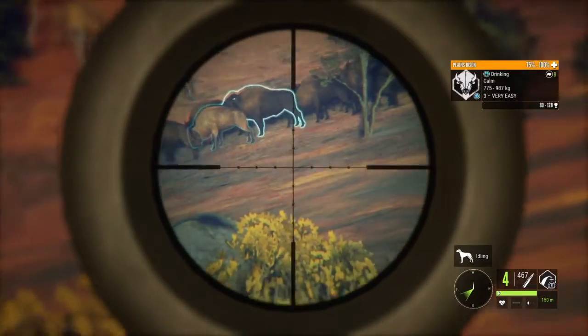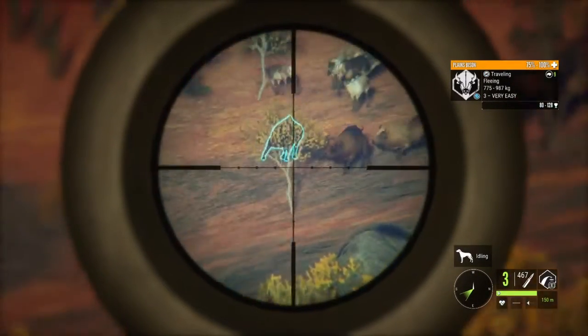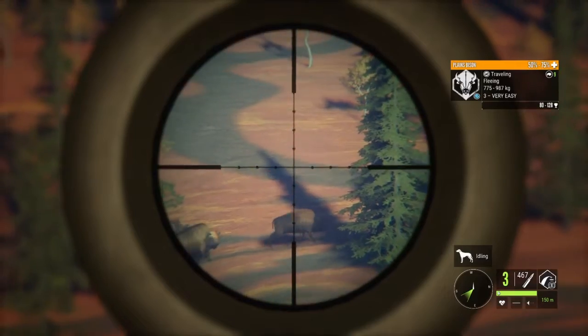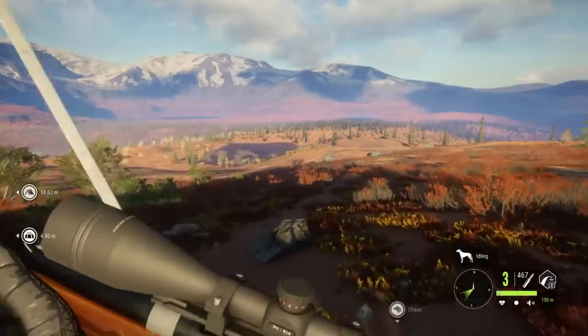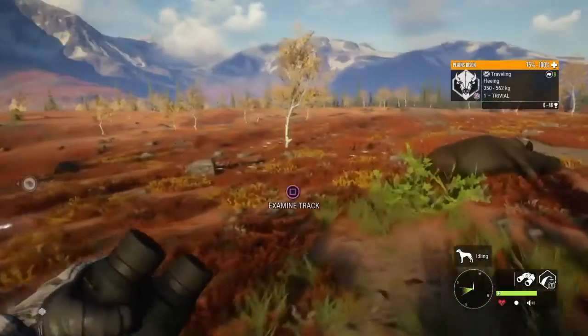Now let's go ahead and shoot one of these guys. There's a male — let's take him out with the 300. He was starting to wonder if he was ever going to go down there for a second, but he's going down. Let's grab him and take a look at the scoring. Here is our plains bison — this area is just absolutely amazing, plains bison everywhere.